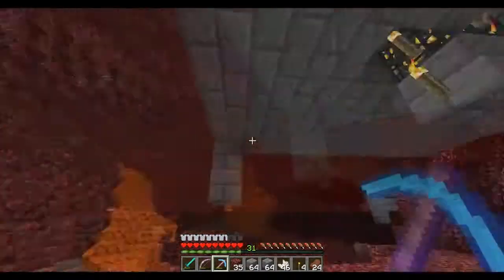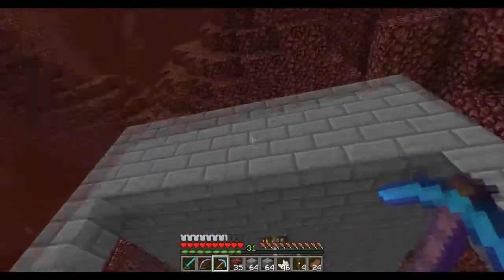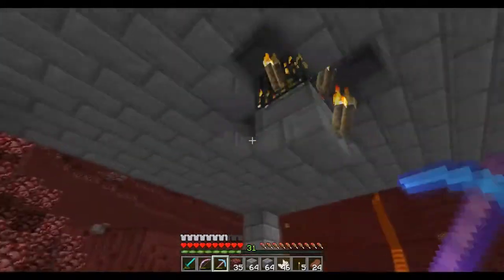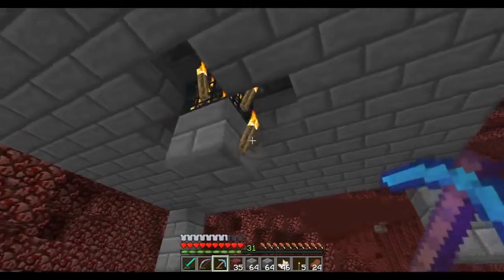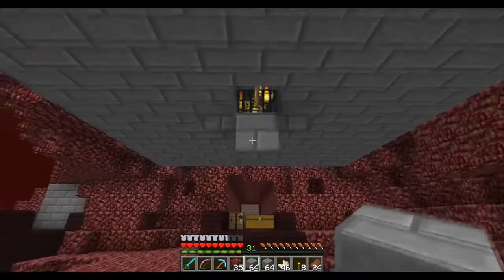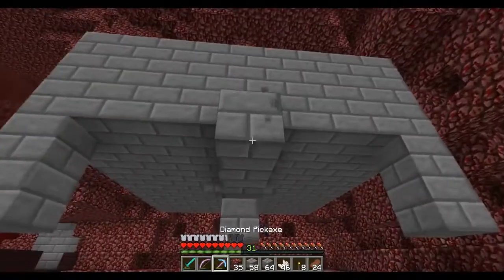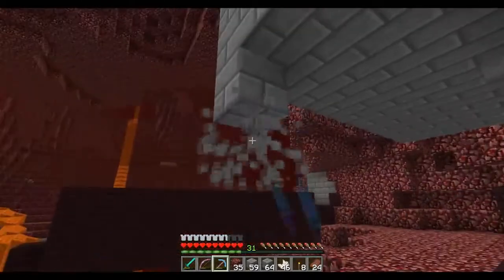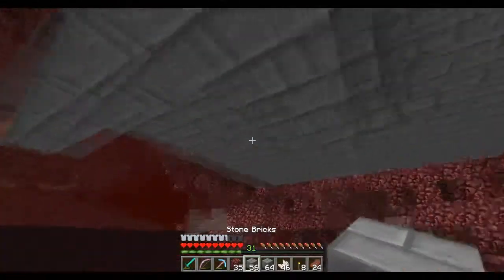So what we're gonna do first is we're gonna actually extend this layer another one down just to make sure that we have the max efficiency of spawning. So we want to go one below the actual spawner and then do another layer. So we're gonna fill in that layer that we left out initially, or yesterday. Let me take these out real quick.